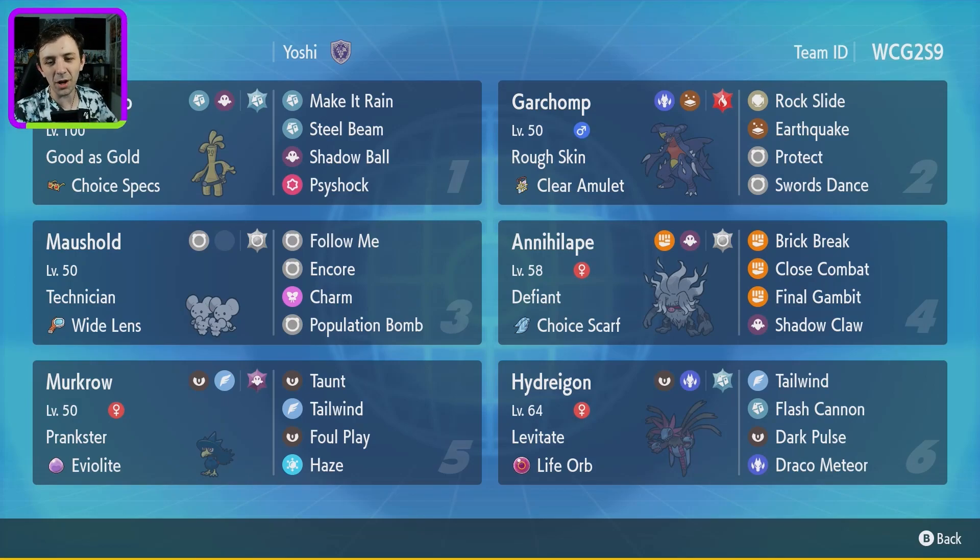Today in this episode of Master's Path, I am using this team by a player called Marcus. I did use this team in my last episode, and it features a Choice Specs Gholdengo with the ability Good as Gold — it's the only ability it gets — which stops status moves from affecting it.